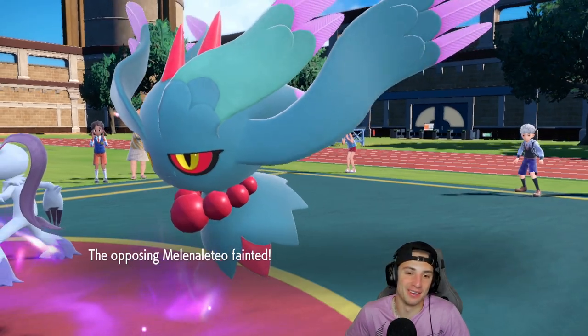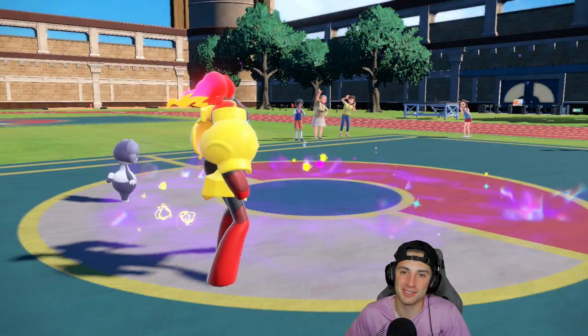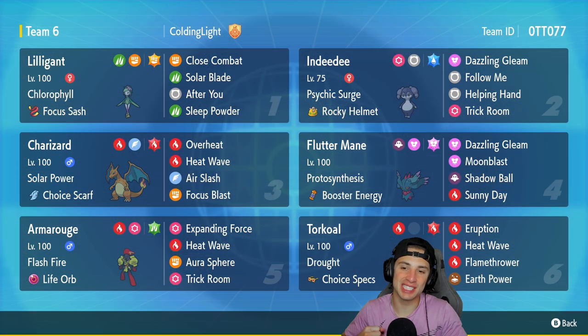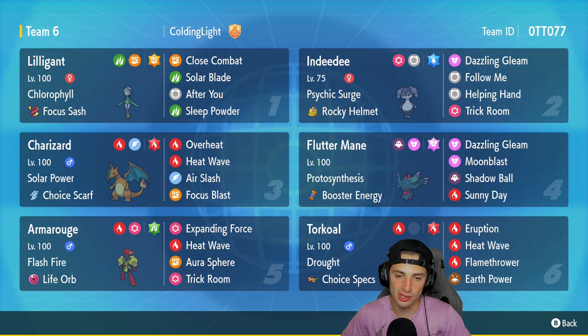Should not be allowed — someone ban Armarouge and Indeedee, just get them out of here! Third and final match we dominate — didn't use Charizard but we showcased them in the video. This team is so powerful: you got the Lilligant-Torkoal combo, Indeedee and Armarouge, then Flutter Mane which can fit on any team and make it nasty. If you want to push high ranks I recommend this team. You can rock out with Charizard's Heat Waves or just go Armarouge and Helping Hand Expanding Force four times in a row. That's it for today's video — leave a like, subscribe, spread the positive, and I'll catch you on the next one. Peace out!